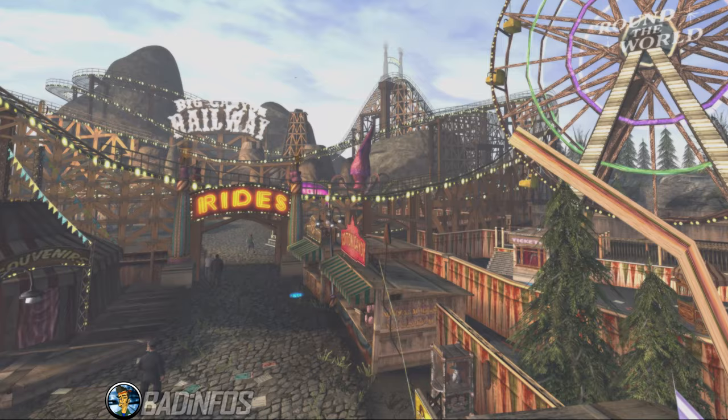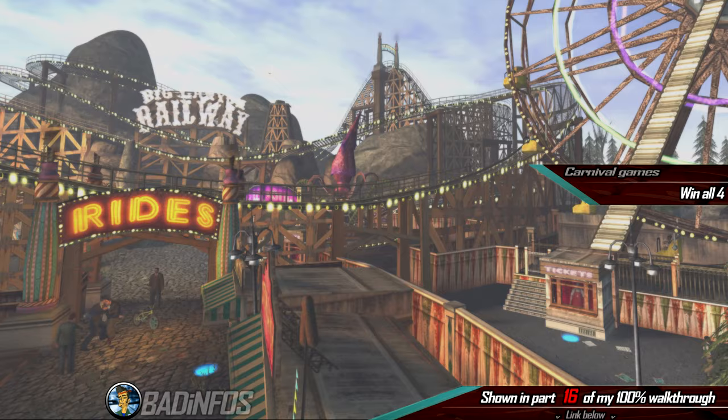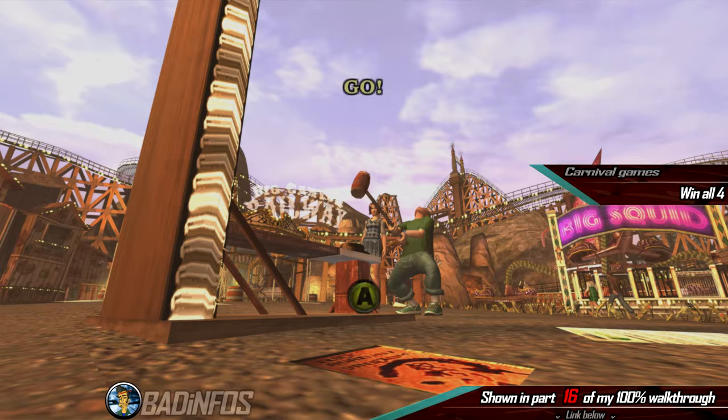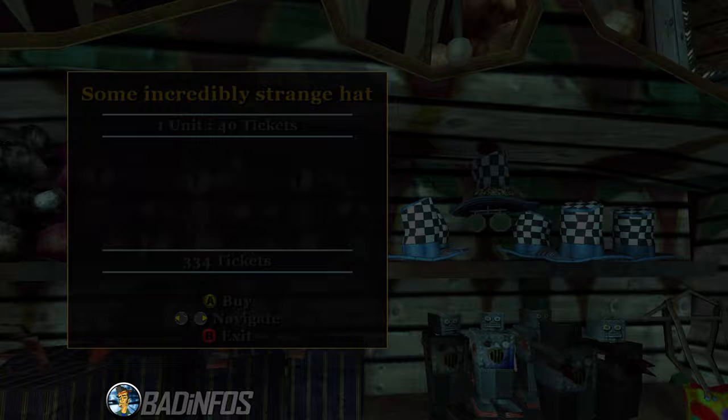Number 6: the carnival activities. In the carnival you need to use each carnival ride at least once — the Big Cannon Railway, the Big Squid, and the Ferris Wheel. You also need to win all 4 carnival games at least once: Strike Out, High Striker, Splish Splash, and the Shooting Range. And finally, you need to get 350 tickets and redeem every single item from the carnival shop.